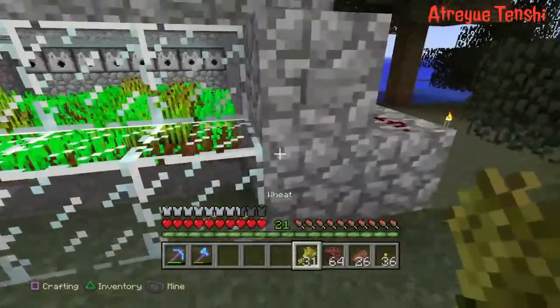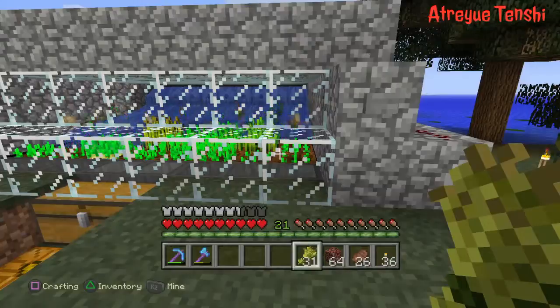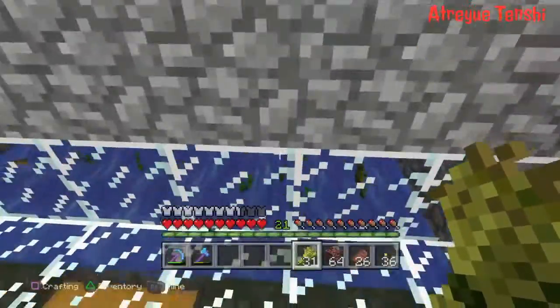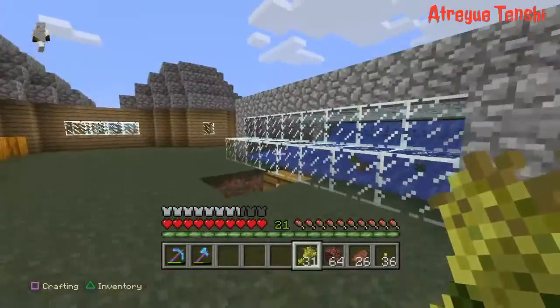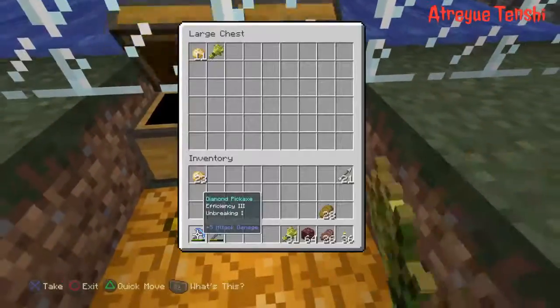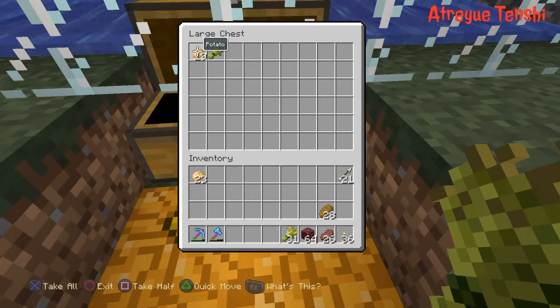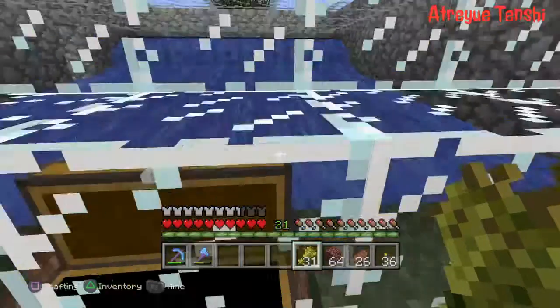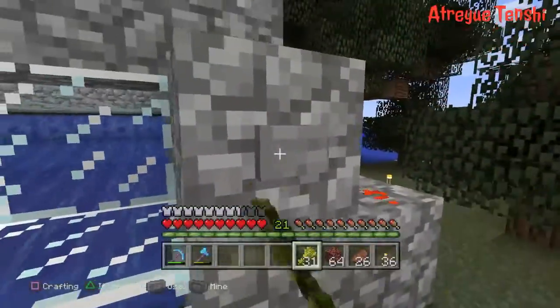Let me show you how it works. They all slowly get into the hoppers and then you can see them getting added into the chest. It looks like they're all out now, so let's turn that off.